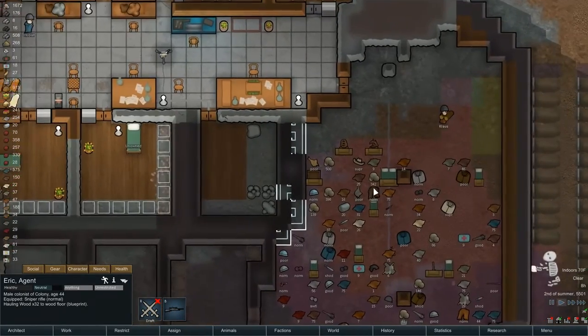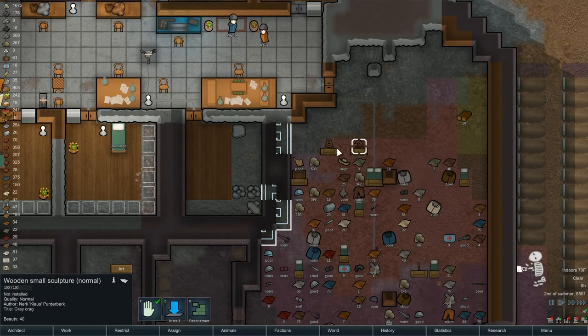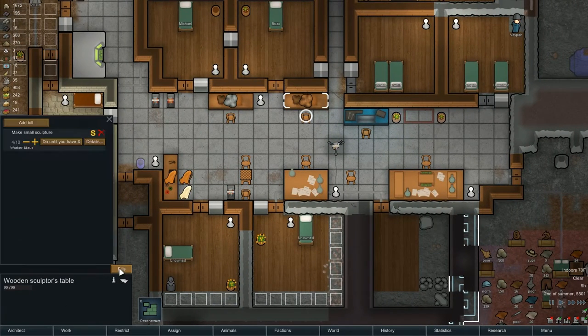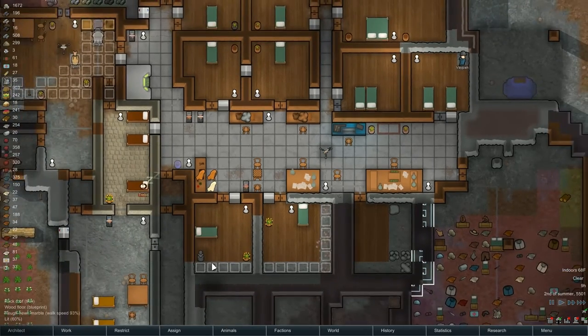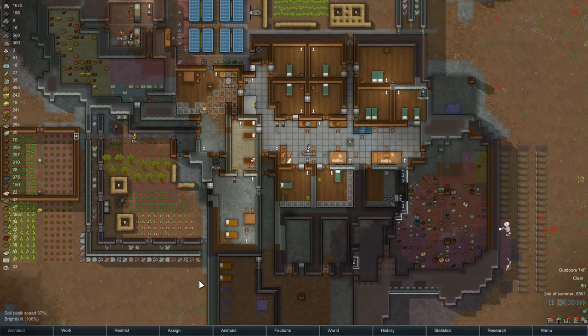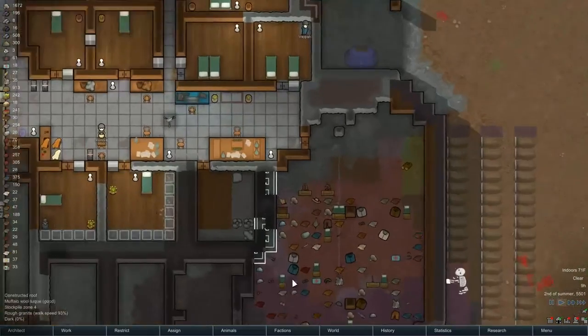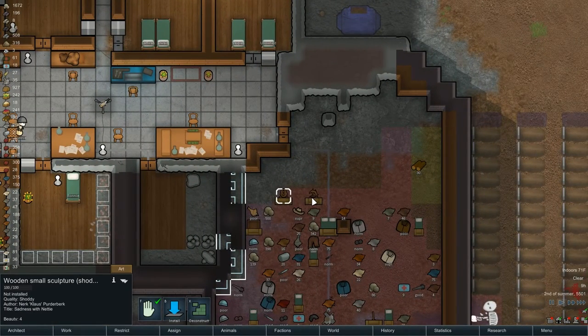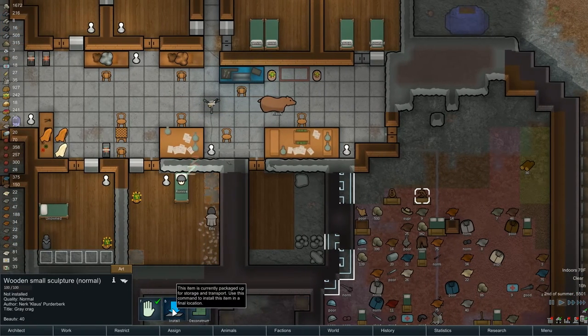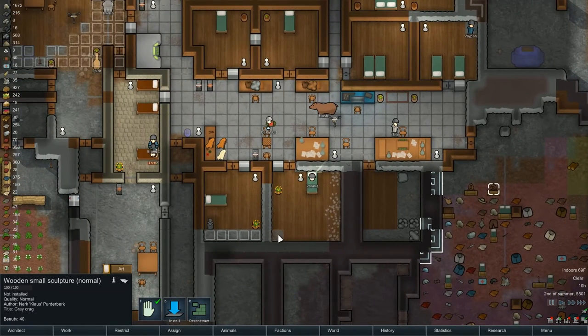Let's get a statue - what's the better of our statues? Interesting, only seeing two sculptures yet this said we have four of five. Bills: four of ten. One, two, three, four - so it's not just sculptures in a stockpile, it's sculptures in the entire colony. What do we have here? Shoddy - author Klaus, title 'Sadness with Nettie', and 'Gray Crag' but it's a normal one. Let's install the normal one - Ronnie is sleeping.